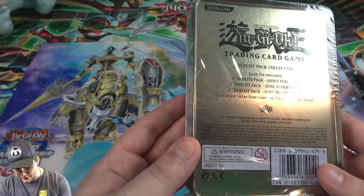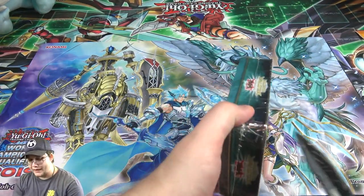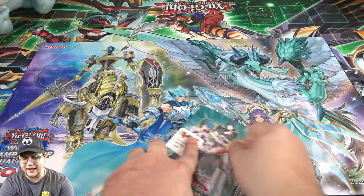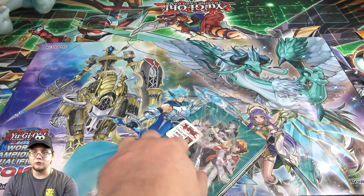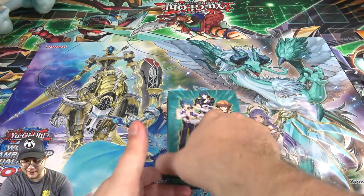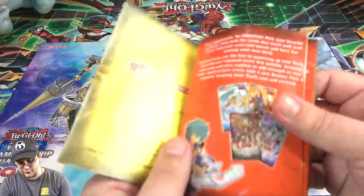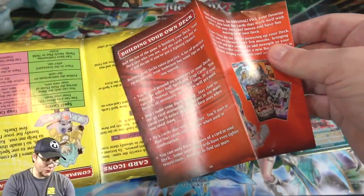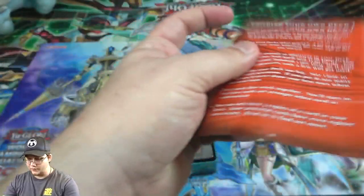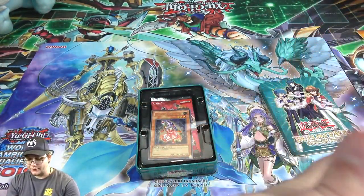Here's the back of it too. I forget what year this came out, but I like how it includes a lot of really cool Duelist Packs, especially getting Zane Truesdale. I think this came out before you could buy the Zane Truesdale packs separately — like a sneak preview. There's a beginner's guide and some cool advertisements in here. Like Phantom Darkness — I wish those were easy to find nowadays. I'd love to get a box of that.